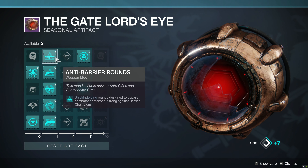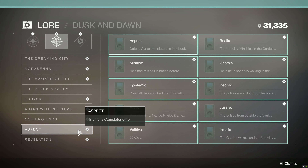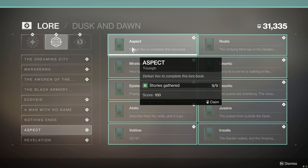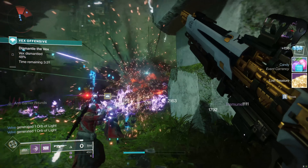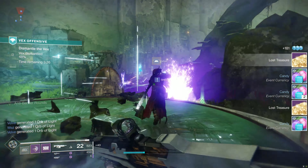Also, a small change, but I think it's still notable: lore books now explain how to collect them. I can finally be a mega completionist and collect all the lore without having to look it up online. Every now and then we're also getting new exotic quests, which ensures there's never a lack of content. It seems like every week there's something new to aim for.